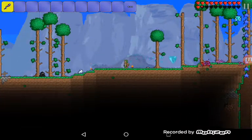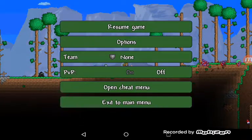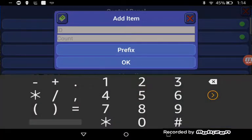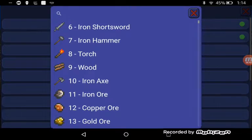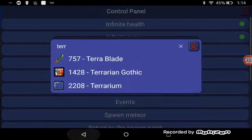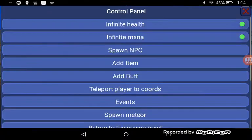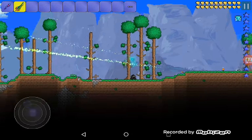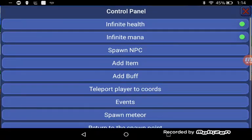I'll show you why you don't need All Items World. See this open menu right here - press on that. Boom, infinite health - turn that on. Infinite mana - turn that on. Add an item - put in the ID. If you don't know the ID, press the book on the top left corner and all of these will pop up. You can search whatever you want - I'll get the Terrablade right here, boom.